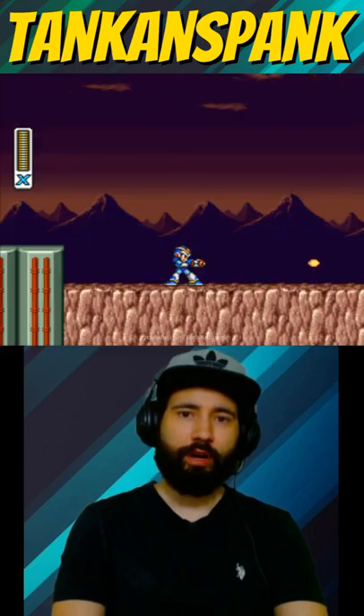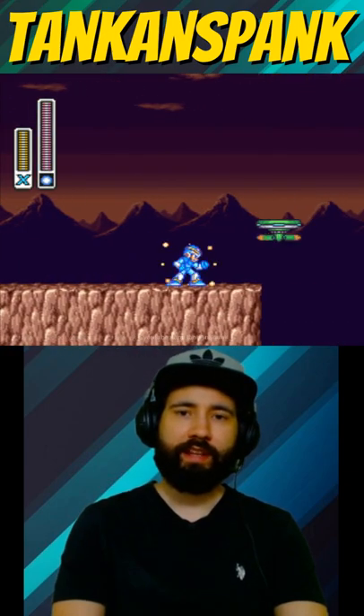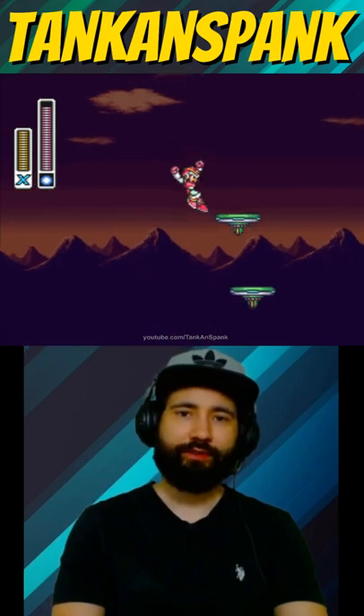Besides the dash jumping problem, enemies are purposely placed to damage X in mid-air, causing another trip into the pit.